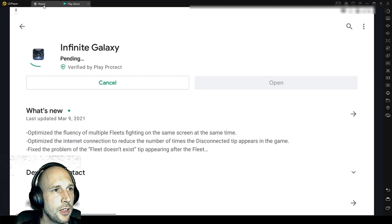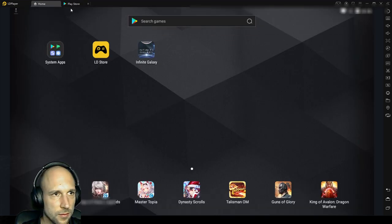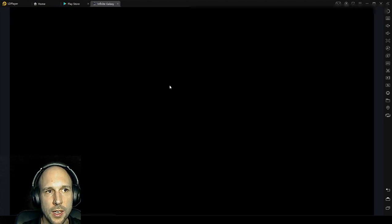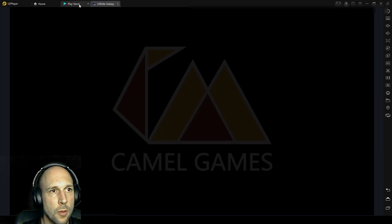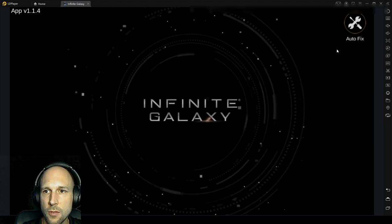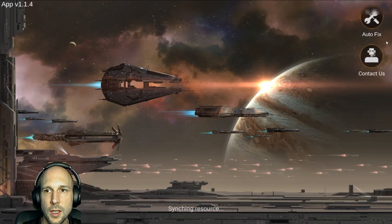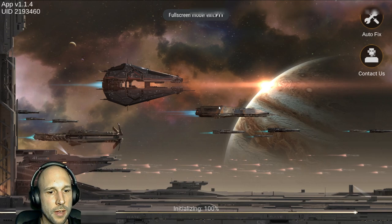Besides that, it runs like a normal Android. You have your buttons there, so as soon as you've installed it the Infinite Galaxy symbol will come up. You can click it and it will start. You will see the different tabs that you have open up here. What I usually do to create videos is click on the full screen and I get my full screen with Infinite Galaxy.